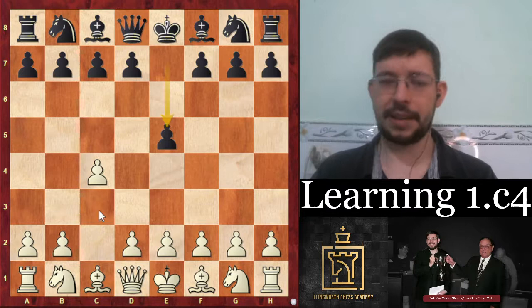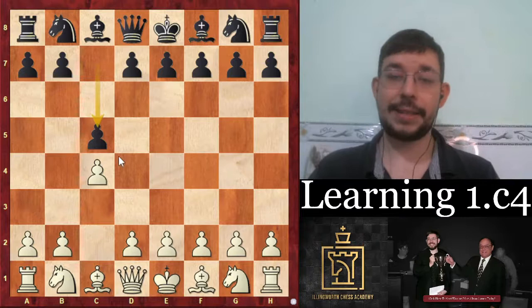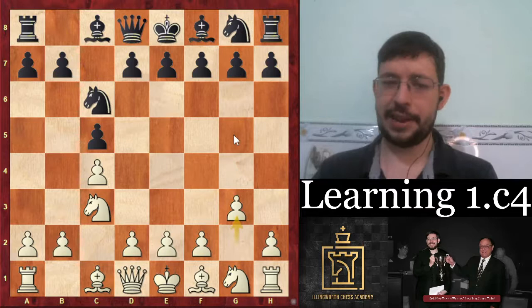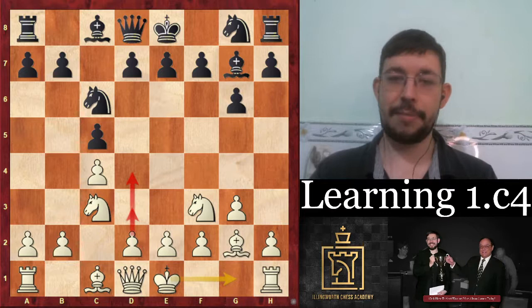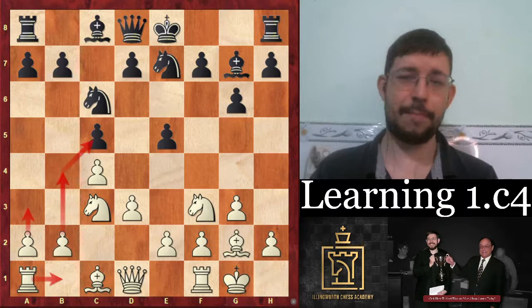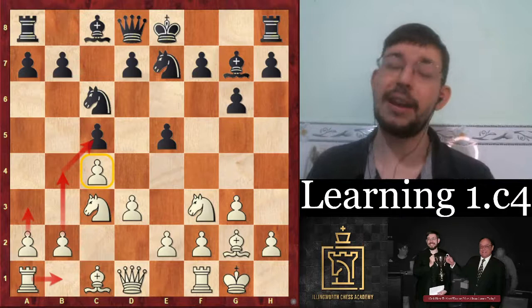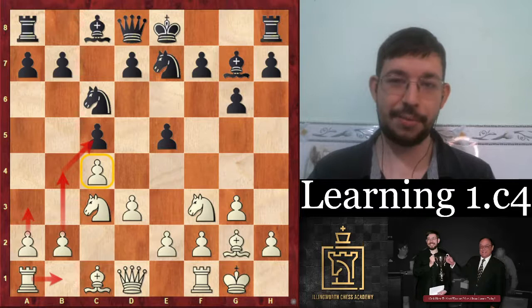Another line you have to be ready for is e5, but after knight c3 and knight f6 it transposes back into the game. If they play the symmetrical with c5, you have different options - if you want to play very systematically, probably knight c3, knight c6, and go for a fianchetto with g3. This line doesn't give maximum advantage but it's very systematic. You can play knight f3, castle, and choose whether to play d3 or d4 later. If they go e5 for a Botvinnik setup, you're typically going to play rook b1, a3, go for the b4 push and chip away at the opponent's structure.